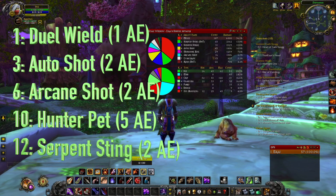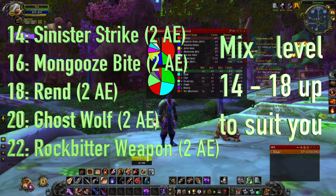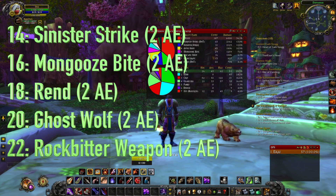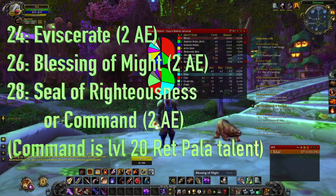At 14, you want to get Sinister Strike or Mongoose Bite depending on how you want to play. Then at 16, whichever one you didn't get, you want to get the other one. So if you got Mongoose Bite, you get Sinister Strike at 16, and vice versa. Then at 18, I recommend getting Rend before anything else — so go Rend, Sinister Strike, then Mongoose Bite, and you can switch between Sinister Strike and Mongoose Bite depending on how you play. From 18 to 20, save up for Ghost Wolf. For the rest, spend them on buffs that help with dungeons: Blessing of Might, Rockbiter, and Seal of Righteousness — I recommend Rockbiter first, then Seal, then Blessing, because Blessing is commonly provided in dungeons already. And then get Eviscerate as well — it's not a definite thing but it's quite easy to obtain.